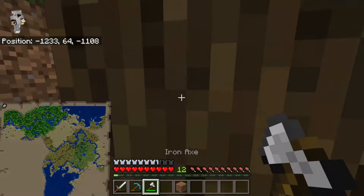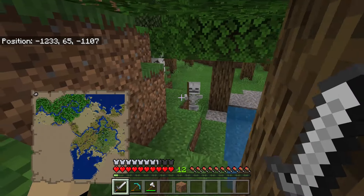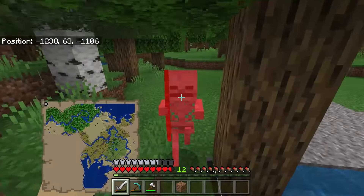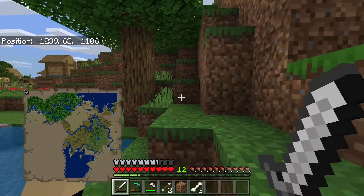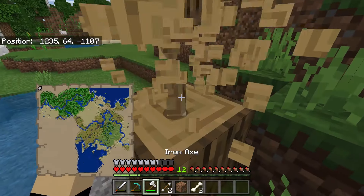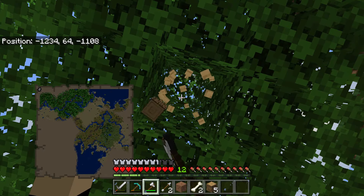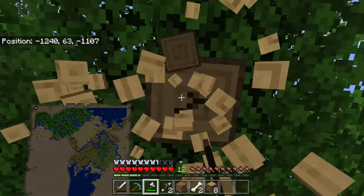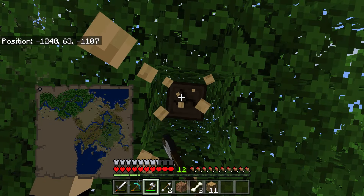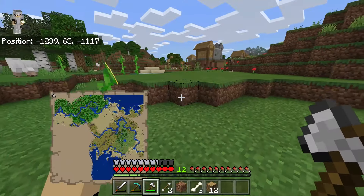There's a skeleton — of course there's a skeleton, because why not? And of course they have like sniper aim. A skeleton could honestly beat like an American sniper. They have single-handedly the best aim ever, their aim is insane. Okay, that should be enough wood for right now.